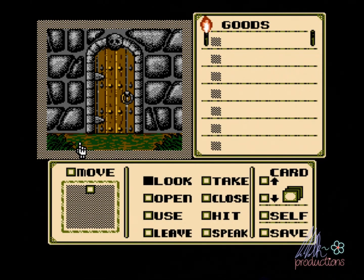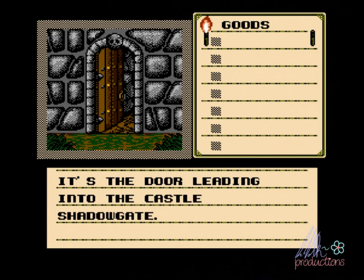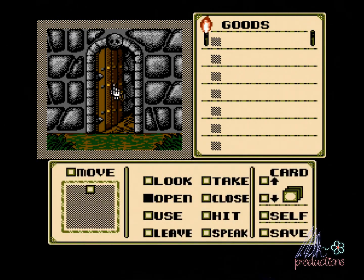So I've already played a little bit of this and got lost and had to stop. I wanted to try to give it another chance. First of all, we want to go ahead and open the door. The door is open — I would have expected the entrance to a castle to be locked, but you can just open it up. It's the door leading into the castle Shadowgate. What a cool name for a castle.